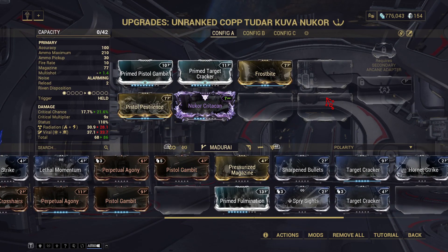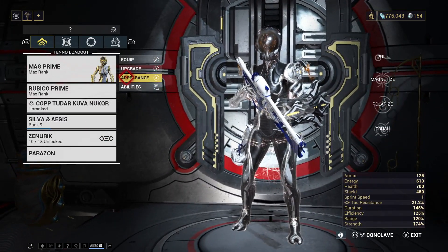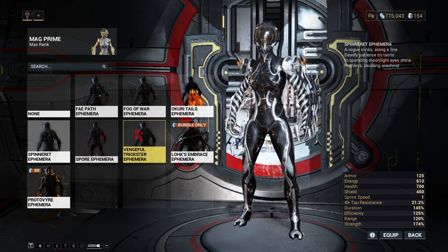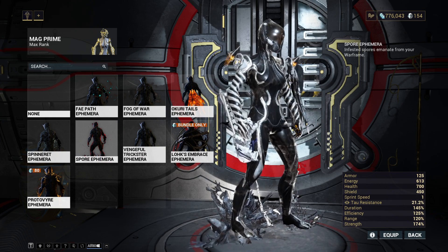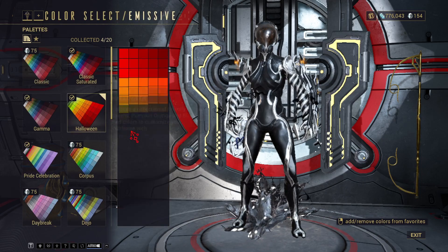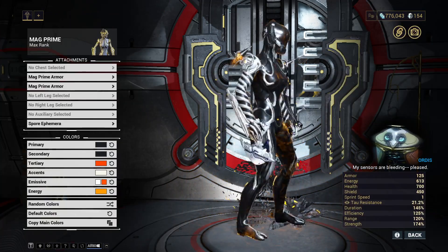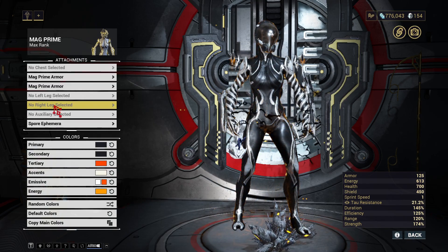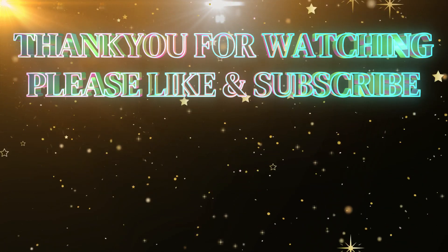I need to go and rank this bad boy right up. I wanted to use Mag a lot more because I think she's got a lot of potential. What are the chances - the very day I got my Kuva Nukor, I slapped that pistol riven mod in, did the challenge, and it dropped me a Kuva Nukor riven mod with a very good critical chance. I wish it had status but it's fine, I'm not complaining. I'm very pleased. I've dug Mag out because I've fallen a little bit in love with her - I never really used her on my other account. She's brilliant, so I'm going to roll her out in an episode as well. Can I get some Mag fans? Thank you so much for watching - I hope to see you in the next one. Take care and goodbye!